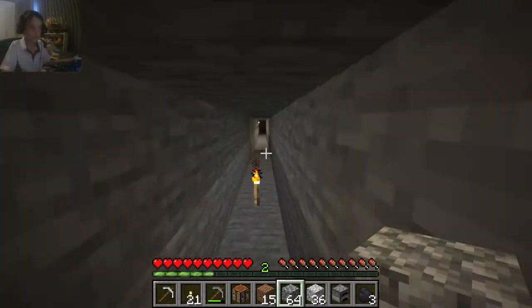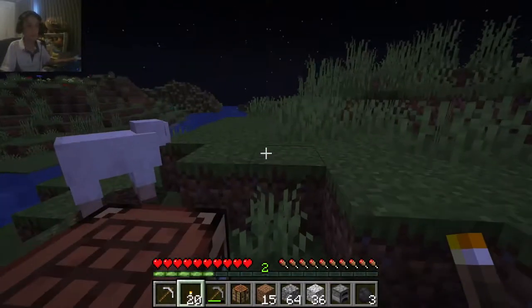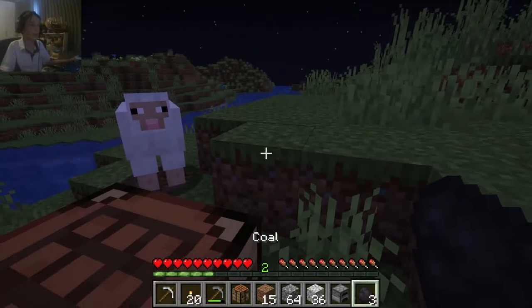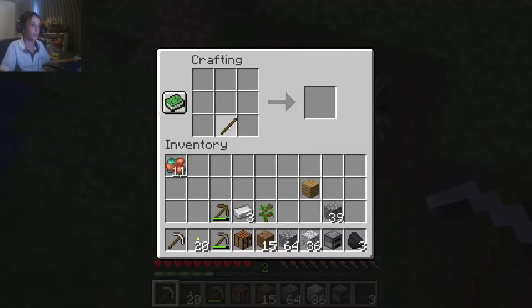We're going to start heading back up to the surface. Once you're back up, you're going to want to collect some food. I have some extra iron so I'm going to create a sword. If you don't have extra iron like I did, you can just make a wood one, or you can go with a stone one.